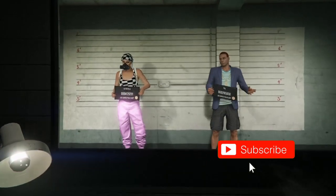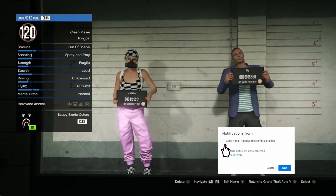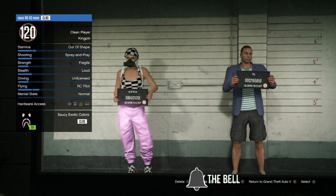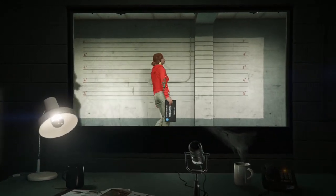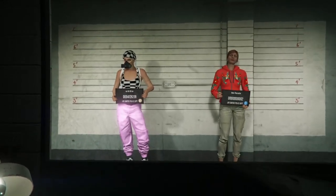Once you get loaded inside the character room, go over to your second character, which is your male, and you're going to delete them. Make sure you go over to your second character and not your main by accident. Go over to your second character that has the outfit on and delete them. Once you delete them, two new characters will walk in. From here, hit either B/Circle or your back button so it takes you inside of single player.